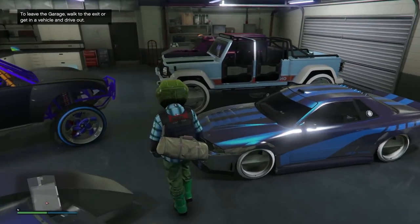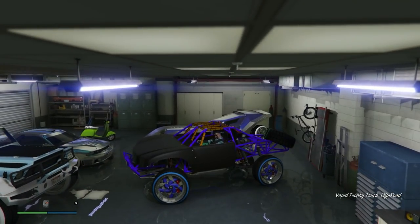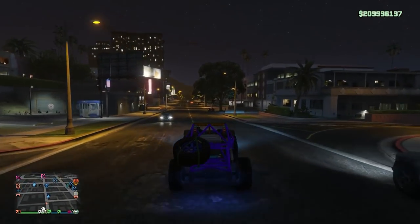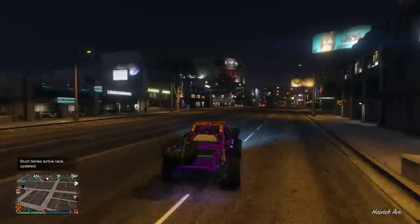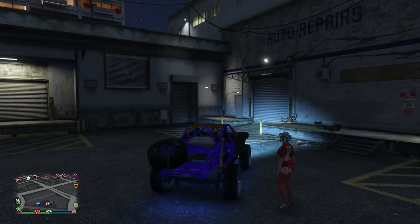To rinse and repeat, it's as easy as grabbing any personal vehicle — you could even use the Retro you just duped — and making your way back over to Los Santos Customs. Your friend pretty much just stays over at Los Santos Customs the entire time during the glitch; they don't really have to do much at all.